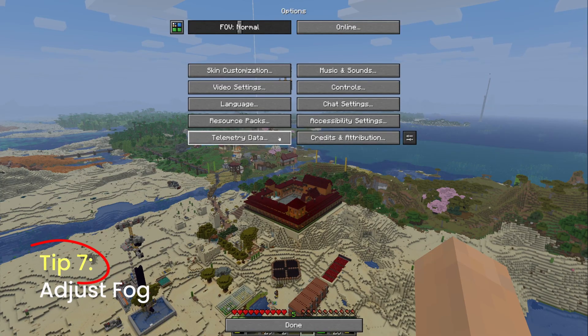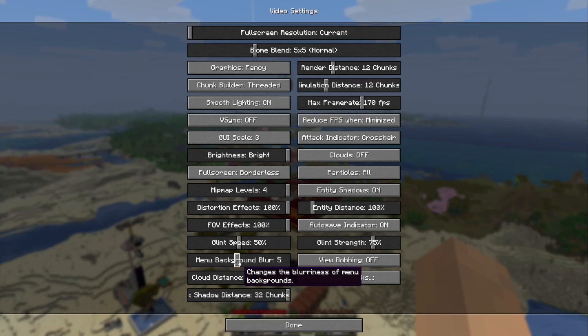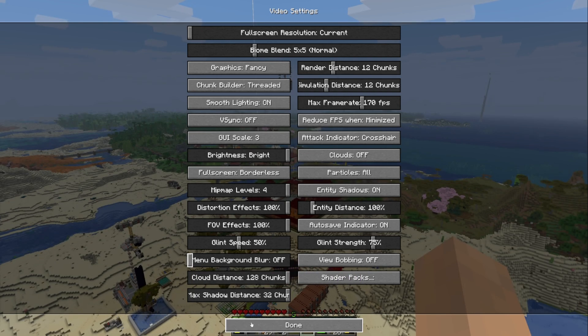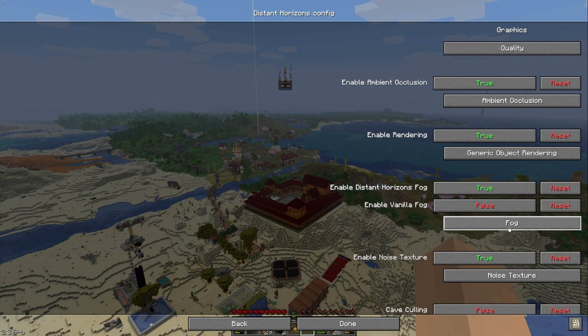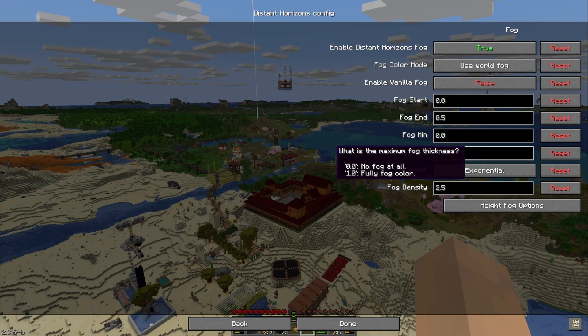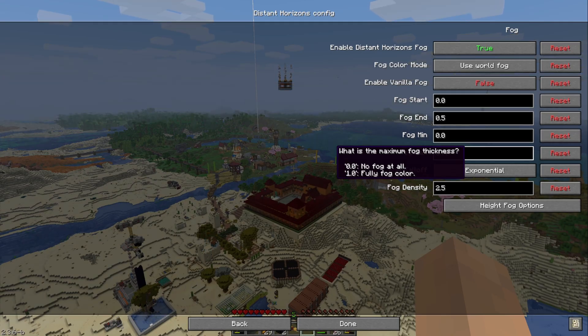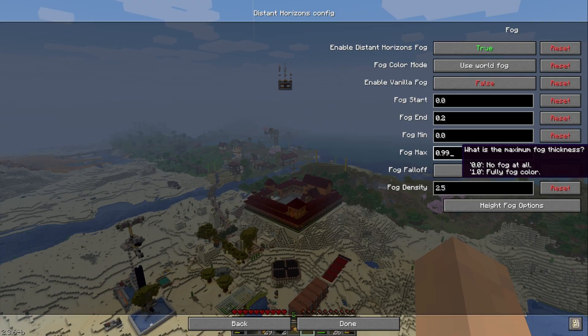You've waited till the very end, and the last tip — the one that I love — is adjust your fog settings. First, go to Video Settings to turn off the Menu Background Blur. If it's on, it makes it impossible to see the changes. If you don't see it, go to Accessibility Settings. Then go to Distant Horizons, Advanced Options, Graphics, and Fog. You're going to want to adjust them to look something like this. You can play with these values a little bit, and what you'll end up getting is this amazing look where there are silhouettes of things in the far distance. So you don't actually have to look at the ugly levels of detail in the far distance, but you get a sense that there is something there — and it feels almost like pure vanilla because you get such great fog.